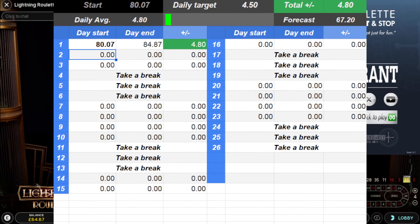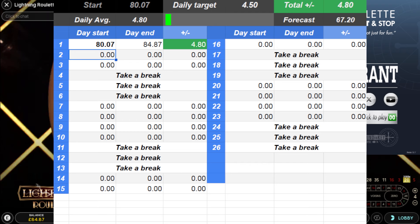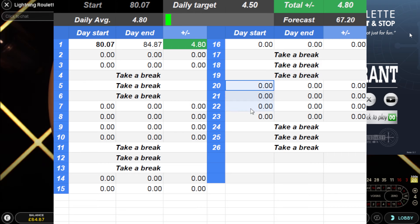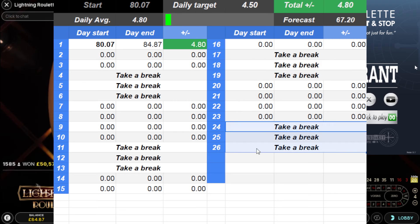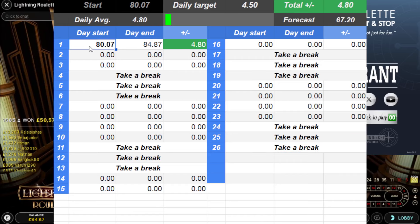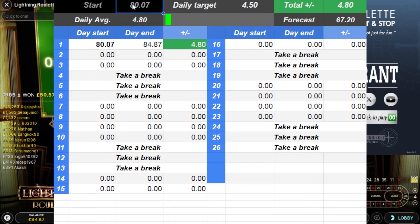Okay hello, this is day number two of this daily target setup where I'm doing three days on, then a break, then four days on, three days off, four days on, three days off. That's the plan of attack — this is what I used to do years ago across up to ten casinos. I used to go for this target starting with 100 pounds instead of 80.